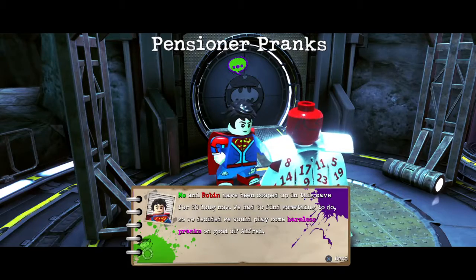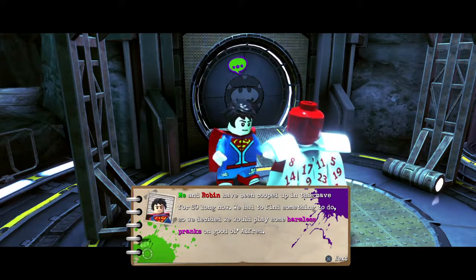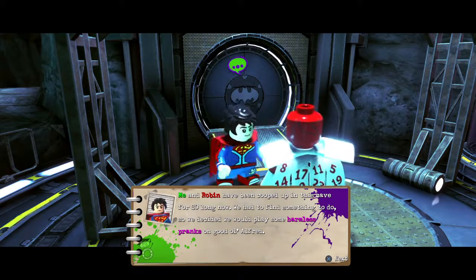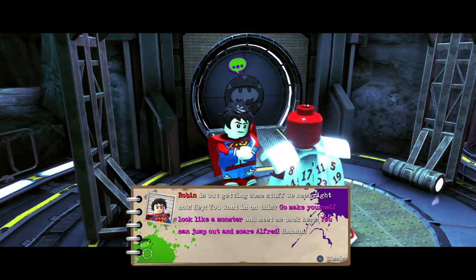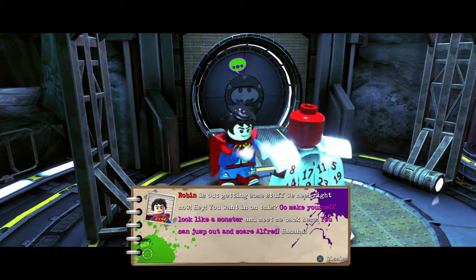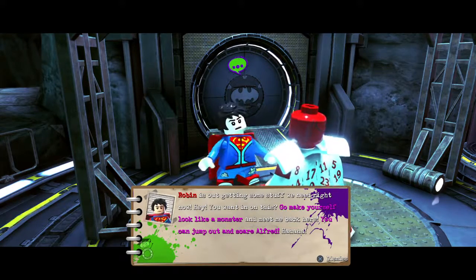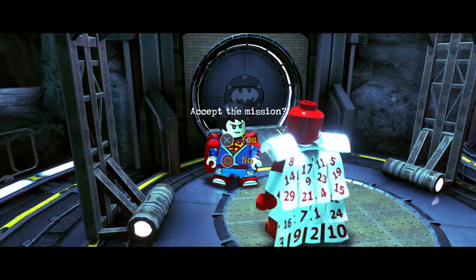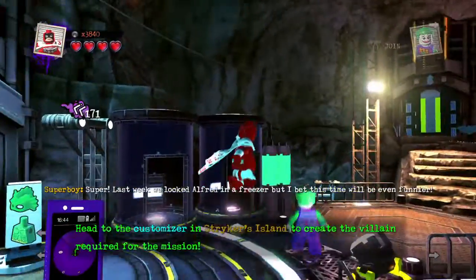Me and Robin have been cooped up in this cave for so long now. We had to find something to do, so we decided we would play some harmless pranks on good old Alfred. Robin is out getting some stuff we need right now. Hey, you want in on this? Go make yourself look like a monster and meet me back here. You can jump out and scare Alfred! Last week we locked Alfred in a freezer, but I bet this time will be even funnier.